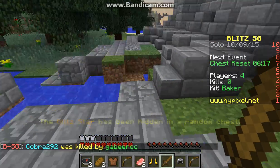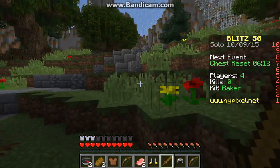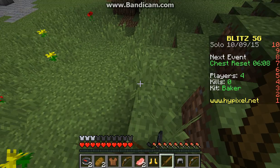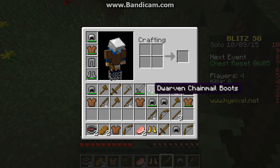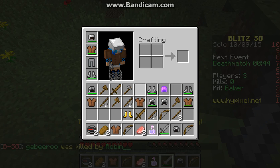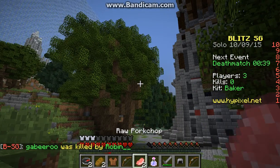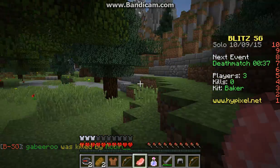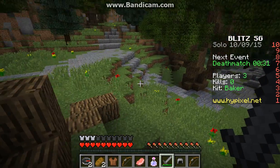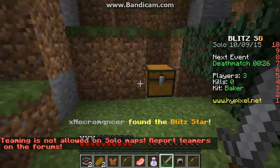Wait — the blitz star has been hidden in a random chest. What the heck is that? Whoa, jackpot! Scout's potion. Okay, so we're just gonna go ahead and drink that scout's potion if we need it — like for being chased in a severe situation, you know. Let's see if I can find this blitz star.